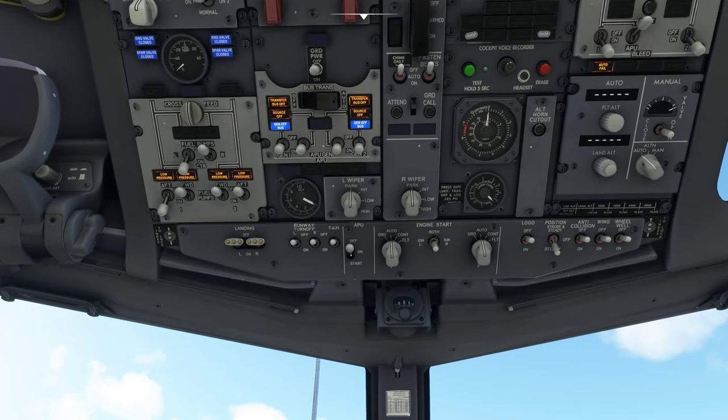Okay, then we're going down to APU. We're going to click this twice — once to on, and then once again to put it on to start.